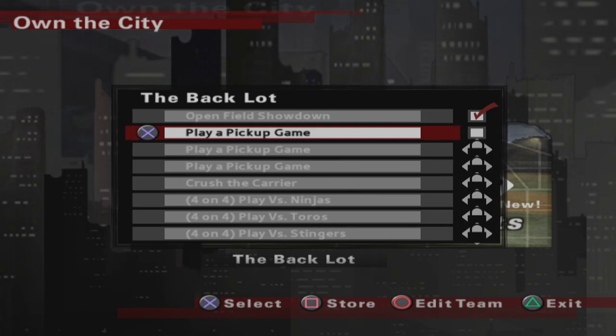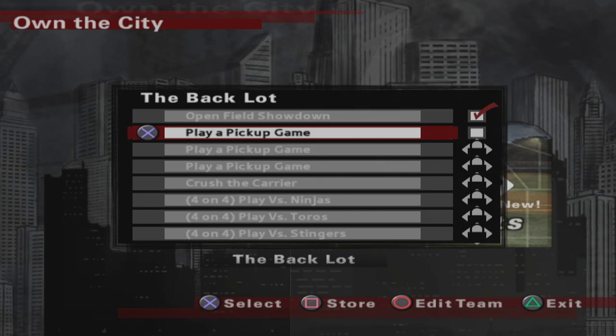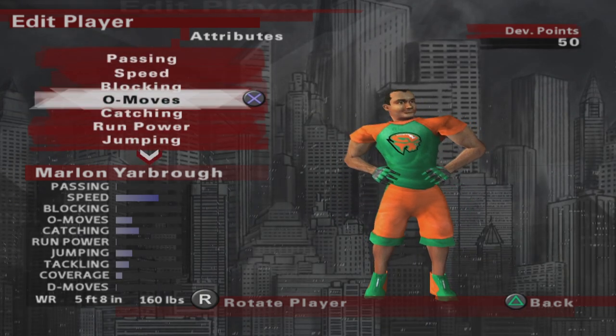We start in the back lot. Here is our list of events: we had to play three pickup games, crush the carrier, and then three four-on-four games. But first, we had to pick up our team by winning games.